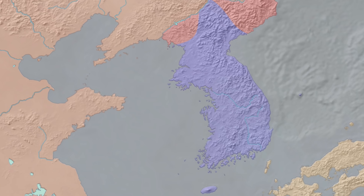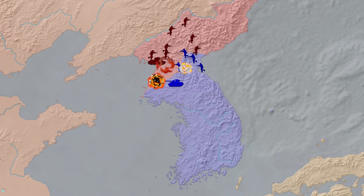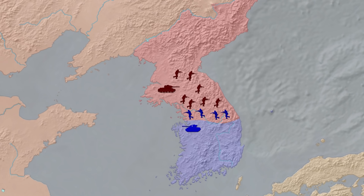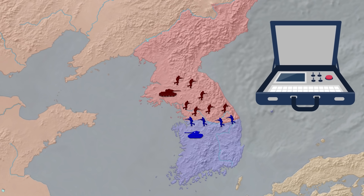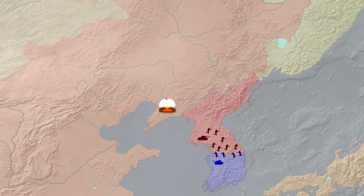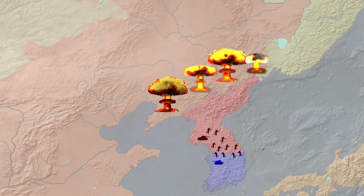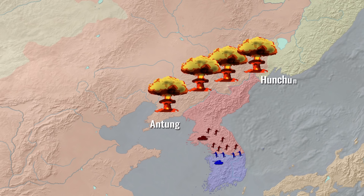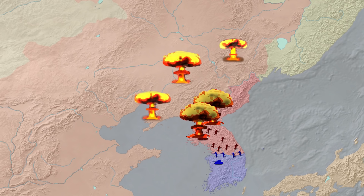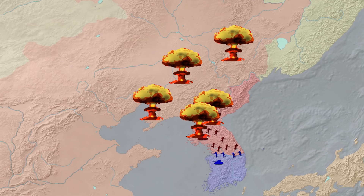By December 1950, Chinese offensives forced the UN forces below the 38th parallel. In response, General MacArthur demanded access to nuclear weapons. He required 26 atomic bombs to destroy strategic targets across Manchuria, from Antung by the river Yalu to Hunchun near the Soviet border. MacArthur also wanted to utilize 4 bombs against invasion forces and an additional 4 to destroy critical concentrations of enemy airpower.